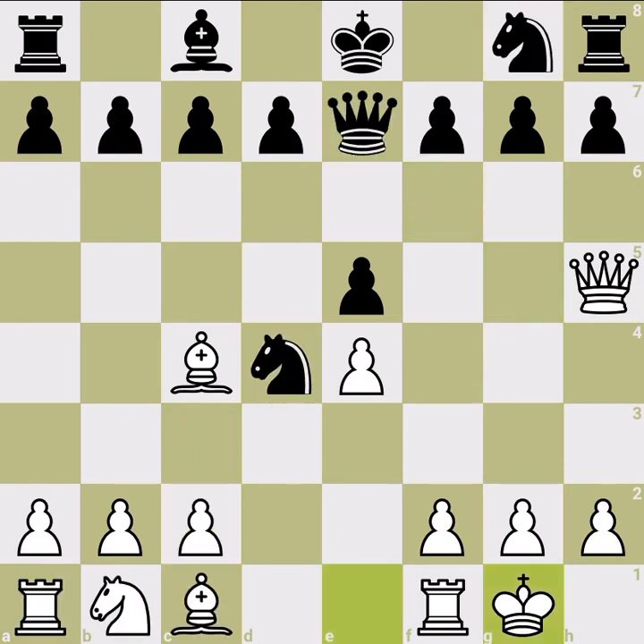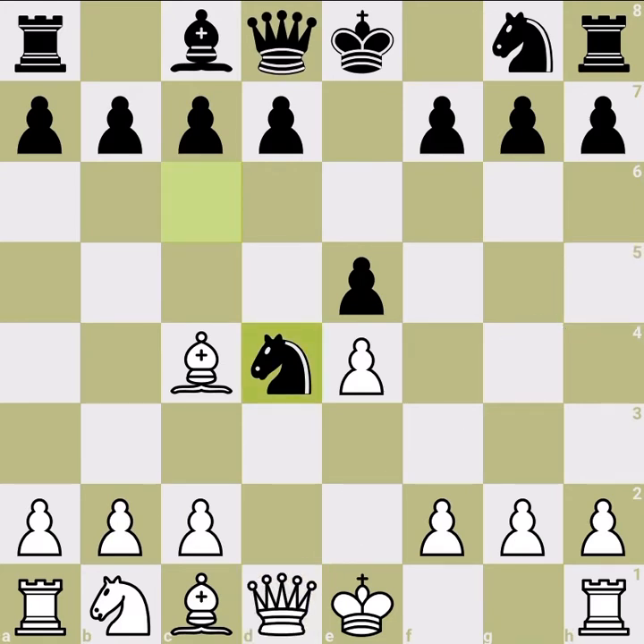So Queen h5 is bad — but then the question is: why did I teach you this line at all, knowing it's bad? There are two main reasons. First, Queen h5 directly is bad, but we play Queen h5 with a delay. If you know the idea of the simple direct Queen h5, then understanding the rest of our lines is much easier. For example, if later we have an intermission with the delayed Queen h5 and black plays Queen e7 or Queen f6, we already understand the concepts.